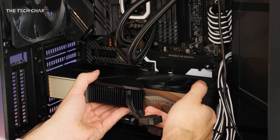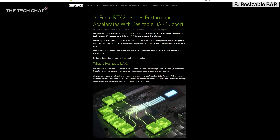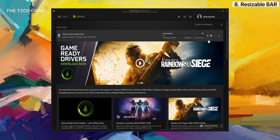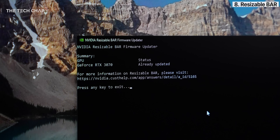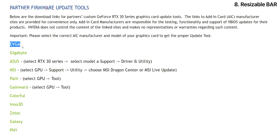If you have a shiny new RTX 3000 series graphics card, since the end of March Nvidia has unlocked the ability to enable Resizable BAR, although you'll need a compatible graphics card, motherboard and processor. Resizable BAR is essentially a new PCIe technology that improves the memory management of your system and can boost your frame rate by up to 12% in some cases. Make sure you have the latest Nvidia Game Ready drivers and the latest BIOS firmware for your motherboard. If you have an Nvidia Founders Edition card it's a little easier — you can just download their update tool. For other cards, firmware updates can be downloaded from the manufacturer's websites, and I'll leave links in the description.